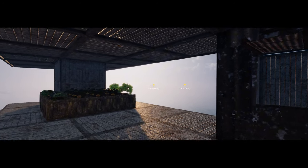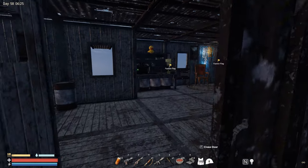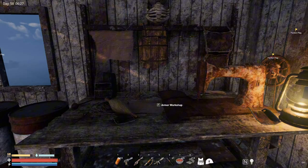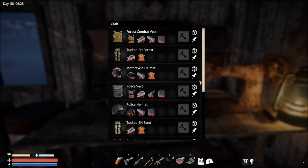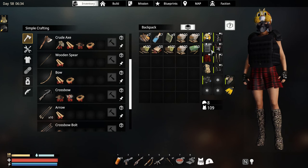All right guys, here we are back again in Sunkland, and today we are gonna take over Clifton Autos. But before we do that, let's just craft a better armor to see if it does work better against bandits. Why not? We can make this vest armor because we have basically everything we need, and we can also make ourselves a police helmet, just to change it up a bit.